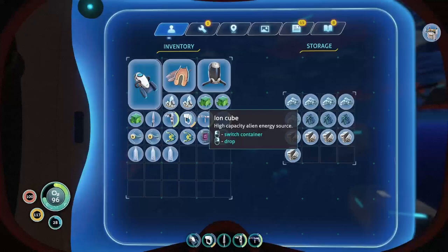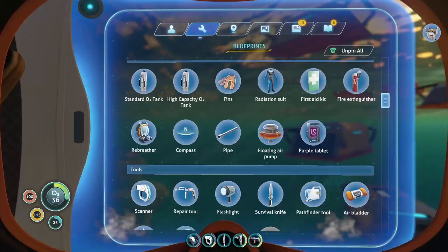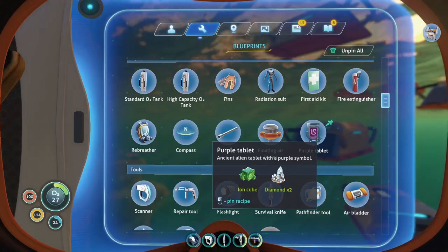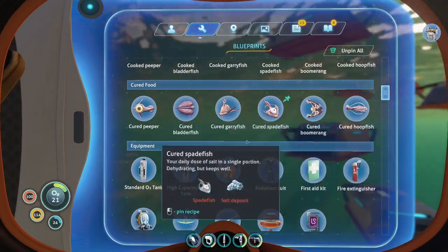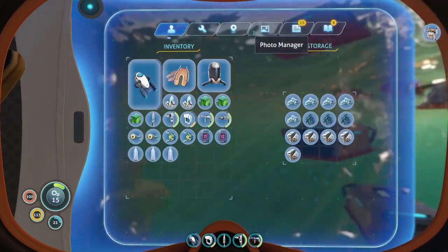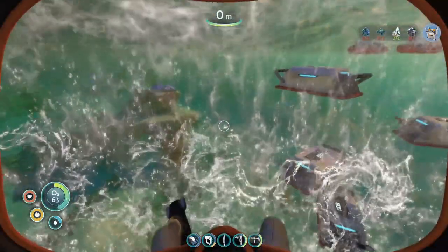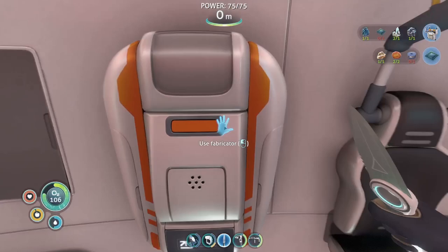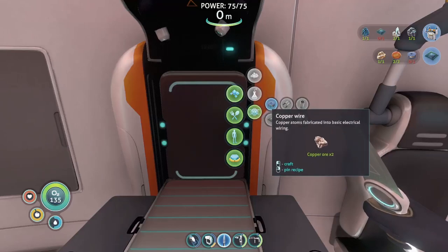I've got no idea what to do with those ion cubes. I'm really interested in what we can fabricate with that. We have a new recipe with the ion cube, which is a purple tablet. It's really expensive and we do have a couple of those. With that we should - what's that? The tablet - yeah, we don't really need that yet. I don't know why we would really need that many of those.